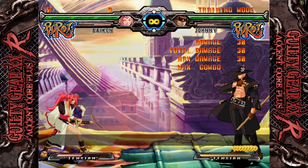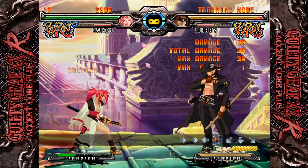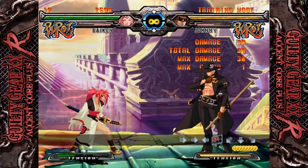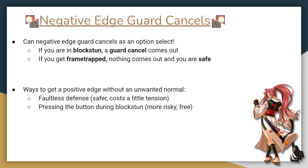Here's a potentially useful example. I run towards Johnny, FD brake, input the guard cancel motion, and then release S. If he attacks, I get a Sakura. If he didn't attack, nothing would come out. There are a lot of fun shenanigans involving this technique, but all in all it's a little less useful than everything else on this list. I did want to cover it so you can start thinking about how you might want to use it.